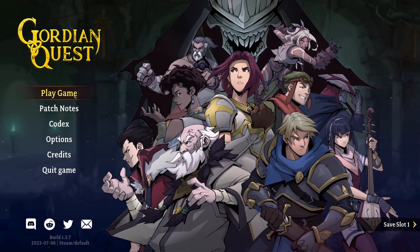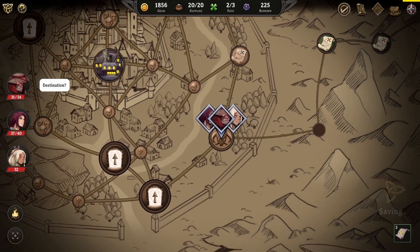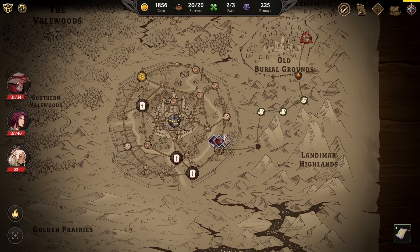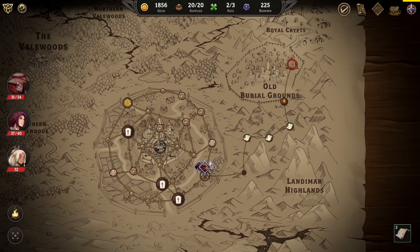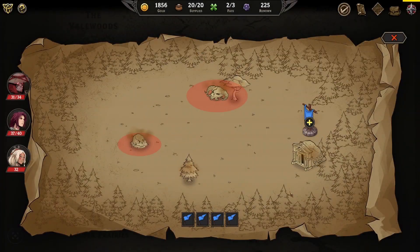Welcome back to more Gordian Quest. We are still in the campaign, still in Act One. We just finished the main town event where we killed a necromancer, which was pretty cool. We've now unlocked the ability to travel outside of town. We've got a couple things to do and a campsite that we can get to for free. We haven't done a campsite yet because it costs supplies, but I think there's some team building or conversations you can have there.